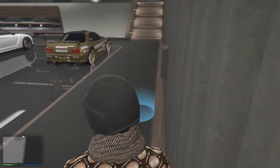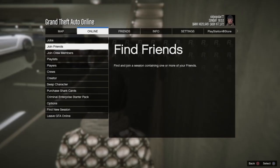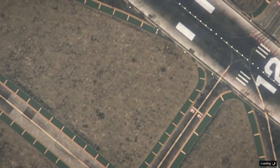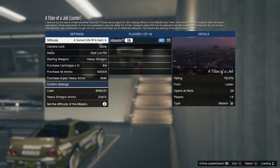Make sure the car you want to duplicate is at the fifth slot. Now go to Online, go to Jobs, and start up a Titan of a Job. Tell your friend to join you and stay on the first alert of the job. Make sure your friend goes to the party screen, clicks on Join Session, and stays on the first alert.